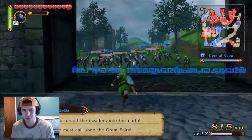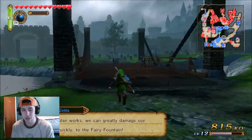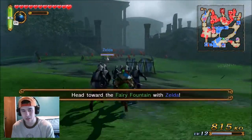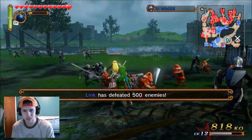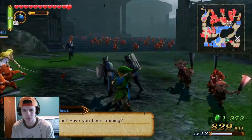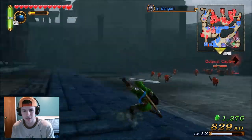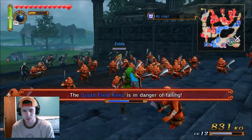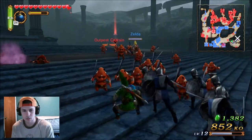We gotta go meet up with Zelda. She's fast — nah, just kidding, she's not fast. Link runs insanely fast in this game and you have to wait for characters that just crawl — they're so slow. Watch, I'm gonna catch up to her already. Granted she is fighting some Moblins. Come on Zelda, I'll fight and you go do what we do best here. I'm just gonna run ahead and see if she follows.